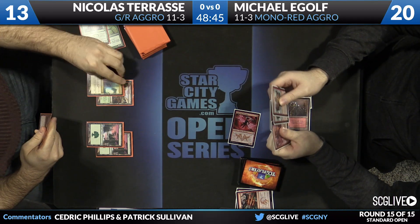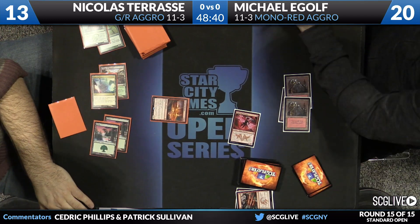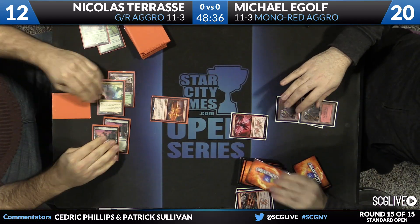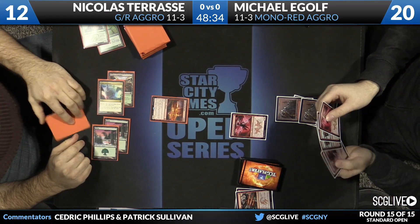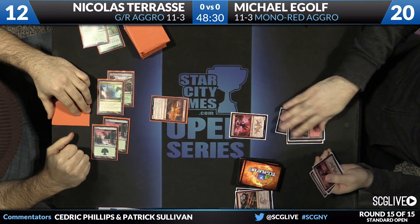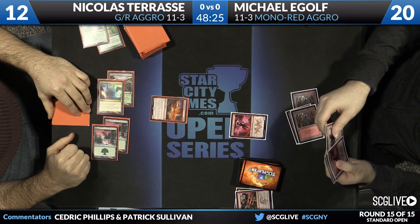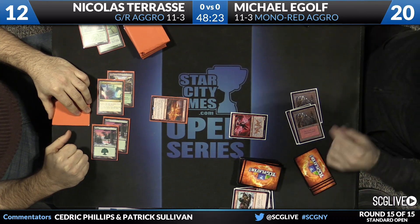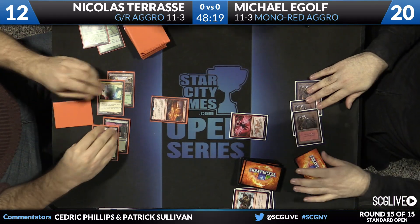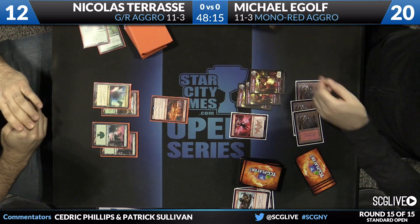E-golf's hand is very nice — two Hordling Outburst and a Goblin Heelcutter. Heelcutter lines up pretty well with what Tarasi just played. Michael can even spend a turn or two developing his board with Hordling Outburst before bothering with the Heelcutter, especially with that Stoke the Flames in hand. We're going to see Hordling Outburst here — three Goblin tokens on the way. E-golf's going to take the opportunity to develop a little bit and then start sending into the red zone.